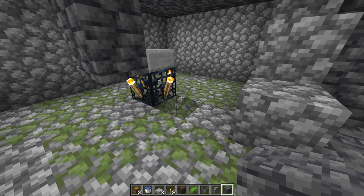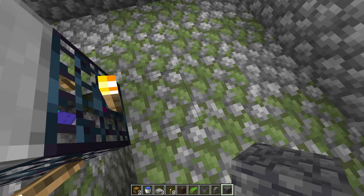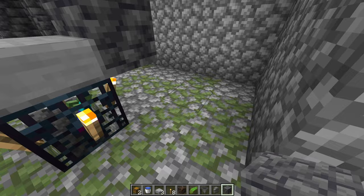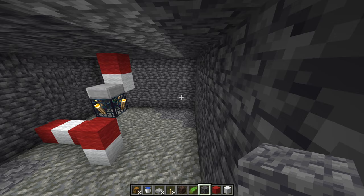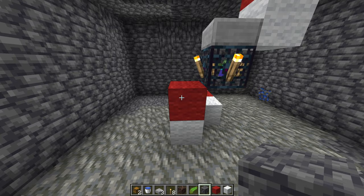For the side dimensions, we want to make sure we have four blocks in every direction — one, two, three, four on each side. So your room should look like this: two blocks above the spawner, two blocks below the spawner, and four blocks out in every single direction.